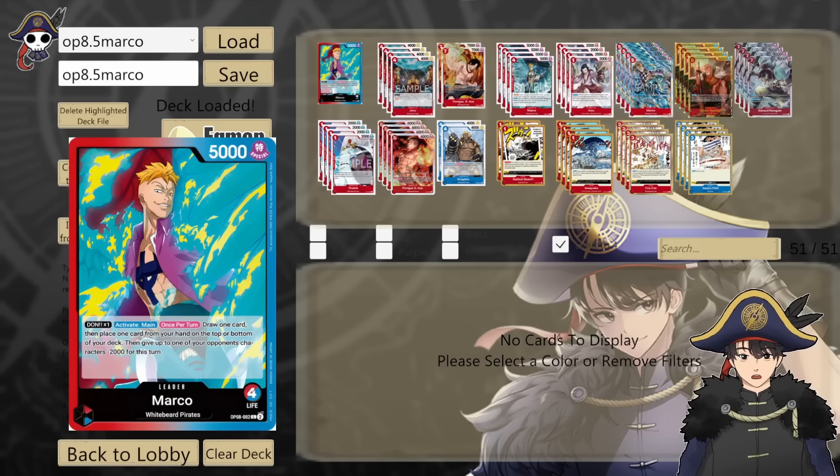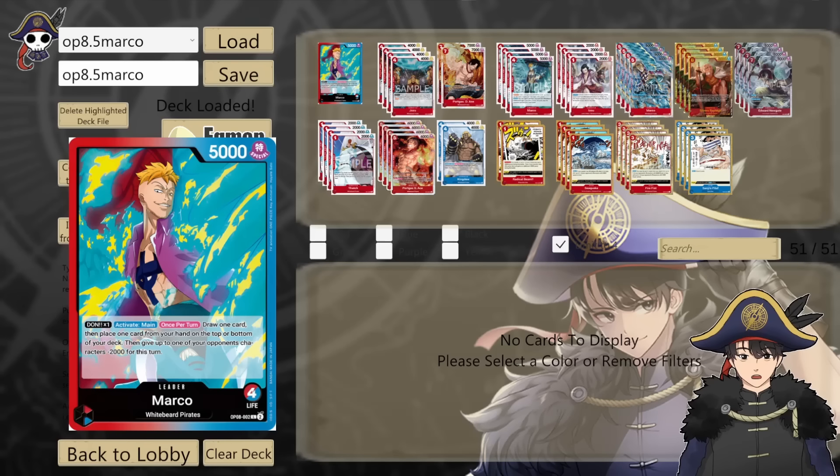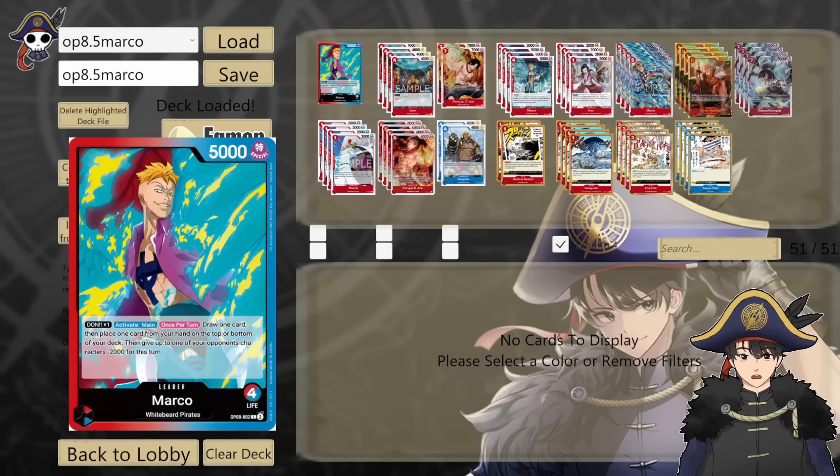This is the OP 8.5 Red Blue Marco deck I'm trying out. The games in this video are actually the first time I'm playing this deck — I didn't really play it at OP08 release. This is the first time I'm touching the deck and learning what he does, so gameplay is a little rough. I think he got a big improvement from the new red starter deck, the Whitebeard one. I'm probably not going to do a great job showing how strong the deck is. I'm learning, so give me time to put in the hours. When I do my official deck breakdown, expect better gameplay. But for now I just wanted to show off how the new Whitebeard cards feel in the Red Blue Marco deck.